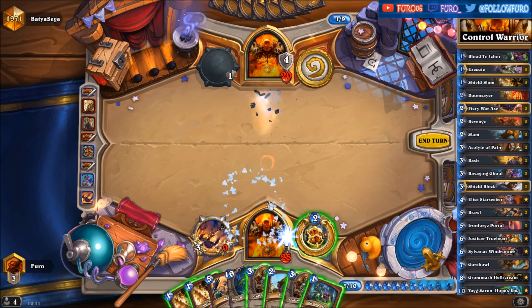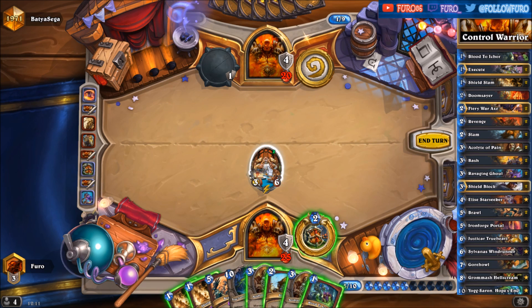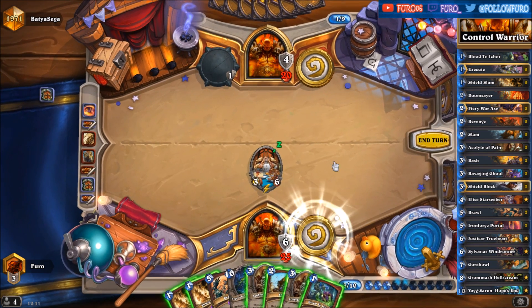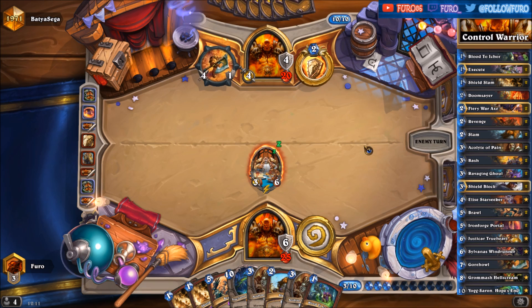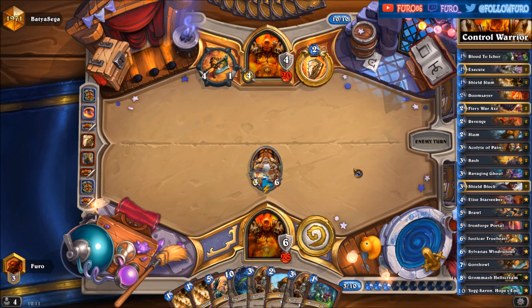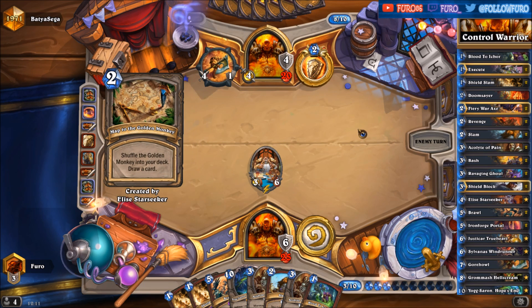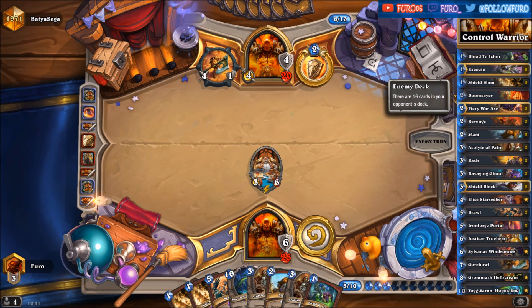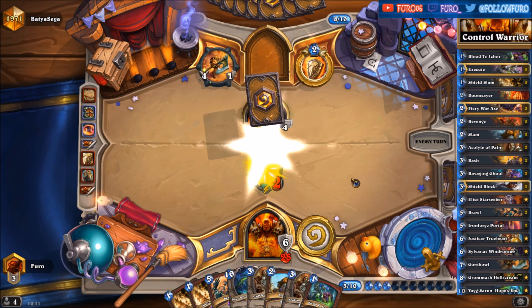Let's play the Iron Forge Portal and we are getting the Priest of the Feast — interesting card. There is already the map to the Golden Monkey, so the Monkey is now in the deck with 16 cards left.